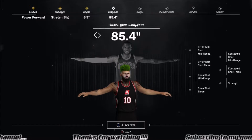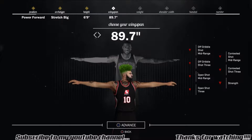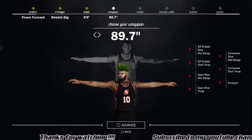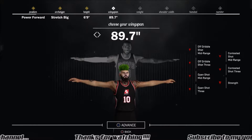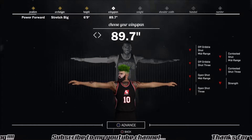His wingspan — no matter if it's a center or a power forward, you want to max his wingspan out. This is the max wingspan for a power forward. It does say open shot at 3 goes down, but I'm not really too worried about that. Being 6'9, the max wingspan will definitely help him out on defense as well. Same thing for the center.